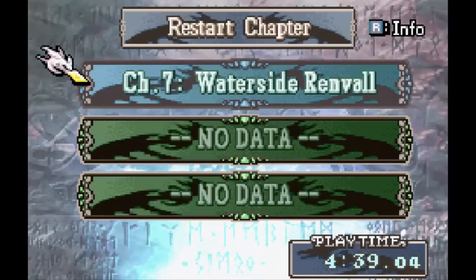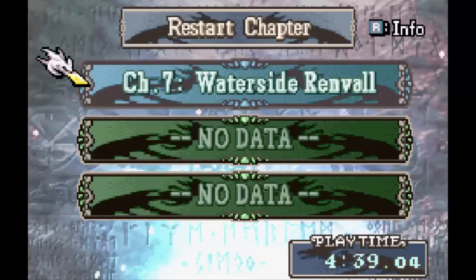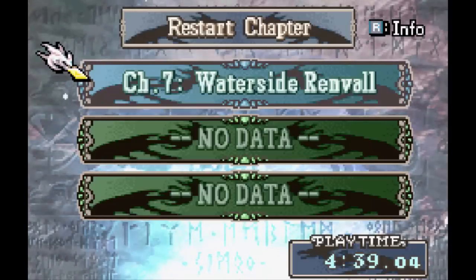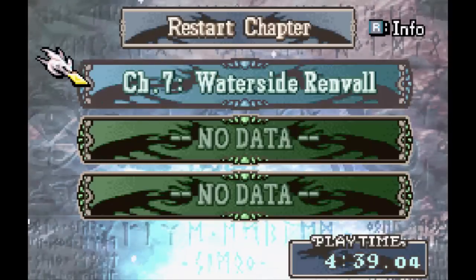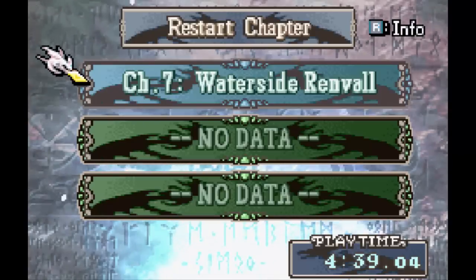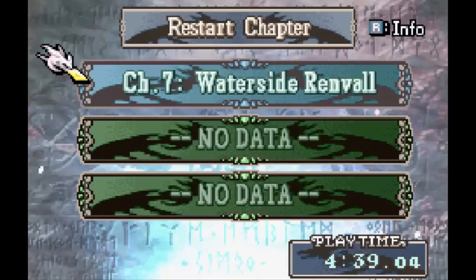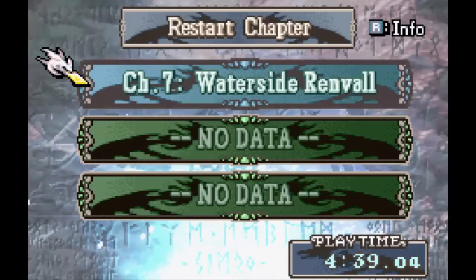Hello everybody, SlimKirby here. Welcome back to more of the Fire Emblem Sacred Stones playthrough. Last session we experienced some very interesting things. We saw Grotto attack their own people, we saw Ephraim get stuck at Renval, we used Erika to save her citizens from giant spider attacks, and I almost let Franz and Gilliam die. So, a lot of things going on. And now we're at Waterside Renval, where Ephraim is apparently being held captive. Let's see what we can do.